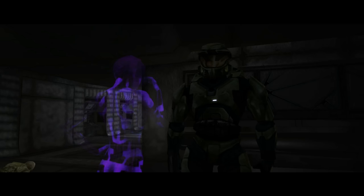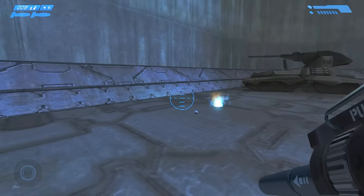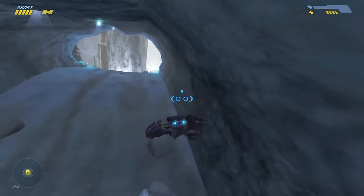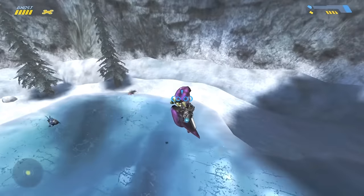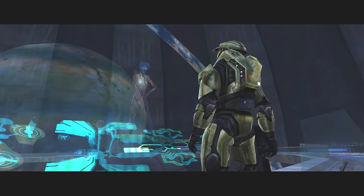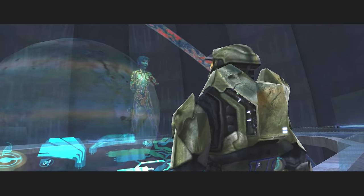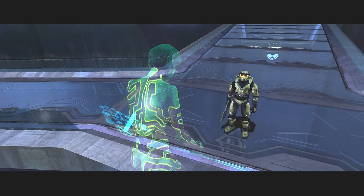Halo CE's Cortana is one of my favourite iterations of the character. Something about the first game has a very different feel to it across the board — the gameplay feels different, the characters feel different, even the physics of the game operate very differently to the sequels. Many people think Cortana looks best in Halo Combat Evolved because of her purple appearance, and I do like that when Chief reaches the control room, she almost radiates different colours to represent the amount of information she's acquiring.